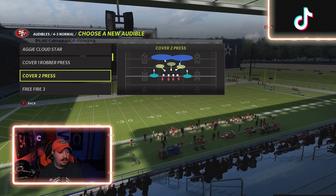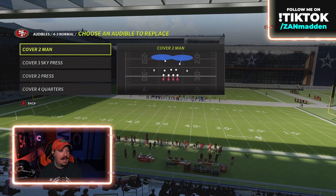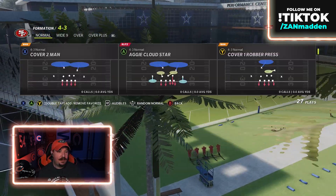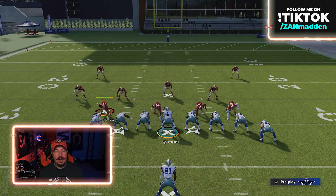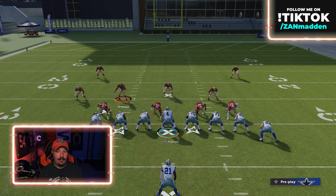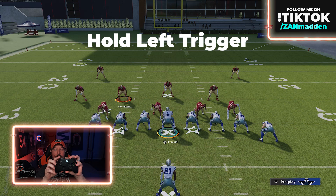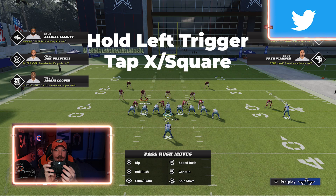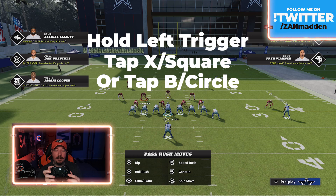Let's go ahead and put in a few other coverages — maybe a little quarters, a cover three sky, and maybe a split field coverage like a cover six. So let's first take the field here with man-to-man, two man under. In order to understand what your role in your run defense is, you're going to hold the left trigger. Then to bring up your run fits, you're either going to tap the X button, which would be square on PlayStation, or you're going to tap the B button, which would be circle on PlayStation. That's going to give you your directional run fit.